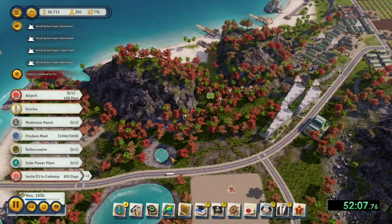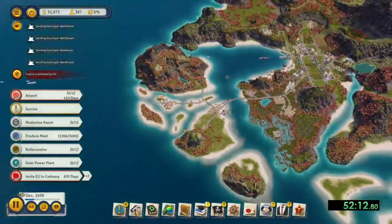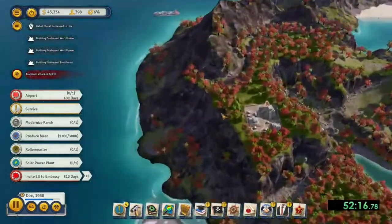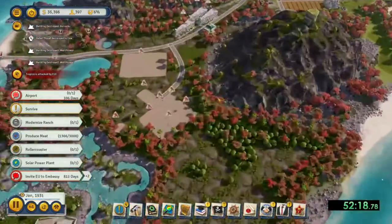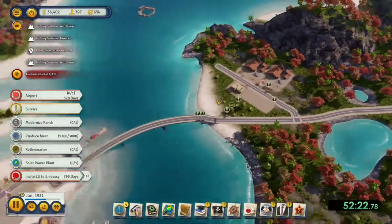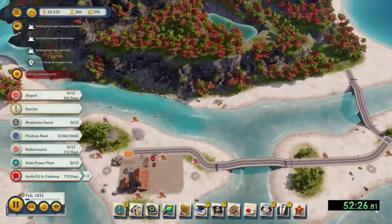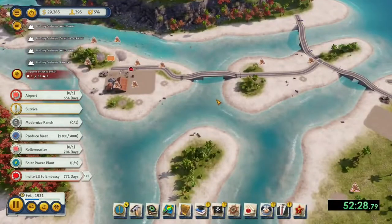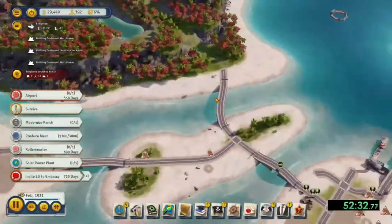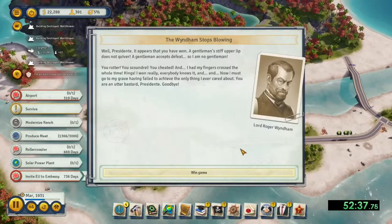Once you complete the quest, Lord Wyndham will attack one final time. If you have any money left, apply a few of the watchtowers in the west end of the island, as this will distract the attacking forces — they will try and attack those first, making them stationary targets and giving you time to get your forces to assemble to go and attack them. Defeat these strong forces, and then you win the game.